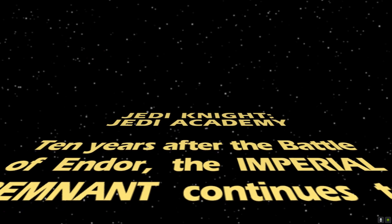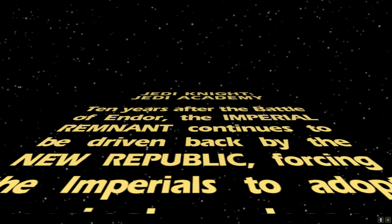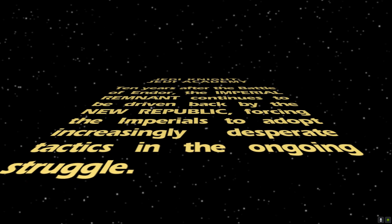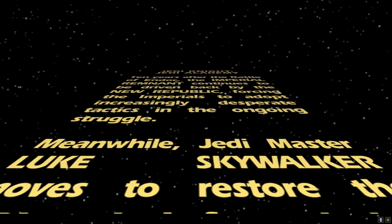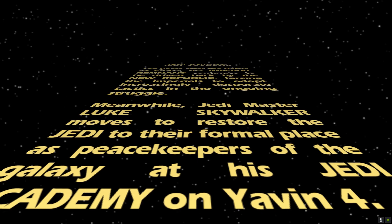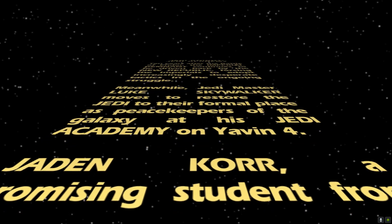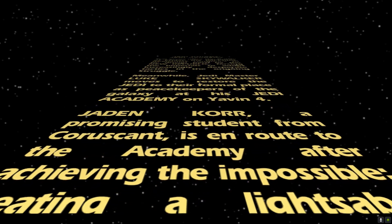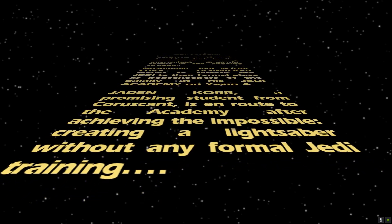Ten years after the Battle of Endor, the Imperial Remnant continues to be driven back by the New Republic, forcing the Imperials to adopt increasingly desperate tactics. Meanwhile, Jedi Master Luke Skywalker moves to restore the Jedi to their former place as peacekeepers of the galaxy at his Jedi Academy on Yavin 4. Jaden Korr, a promising student from Coruscant, is en route after achieving the impossible — creating a lightsaber without any formal Jedi training.